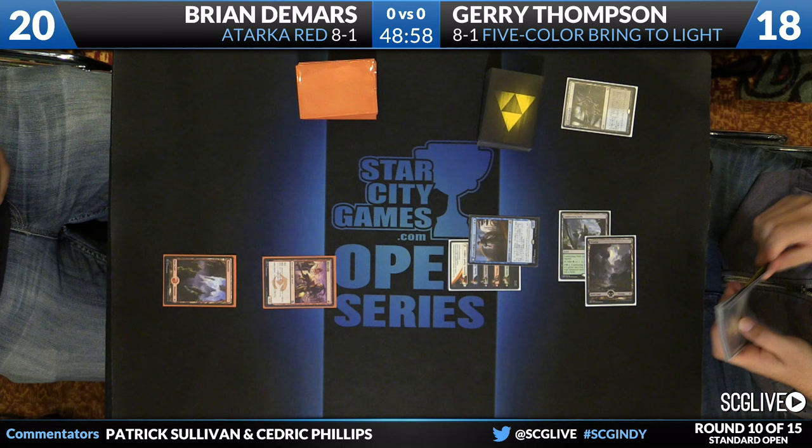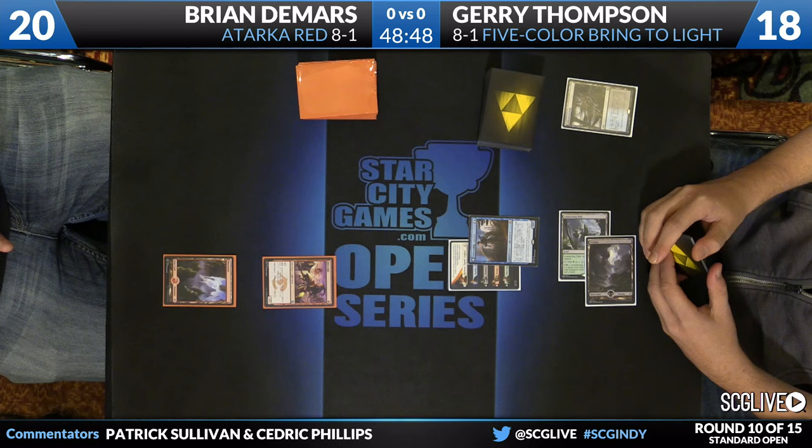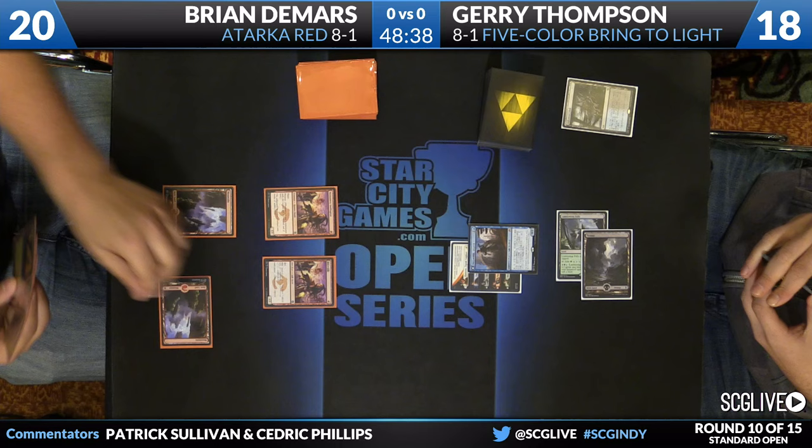We'll see what's next for DeMars on his second turn. Jace — a great start for Thompson. He does have a little bit of cheap removal — a card like Reave Soul in his main deck — but didn't have it that turn for the Swiftspear. He has two copies of Reave Soul, four copies of Abzan Charm, one copy of Sultai Charm, one Ruinous Path, one Utter End, one Languish. It's another Swiftspear for DeMars.